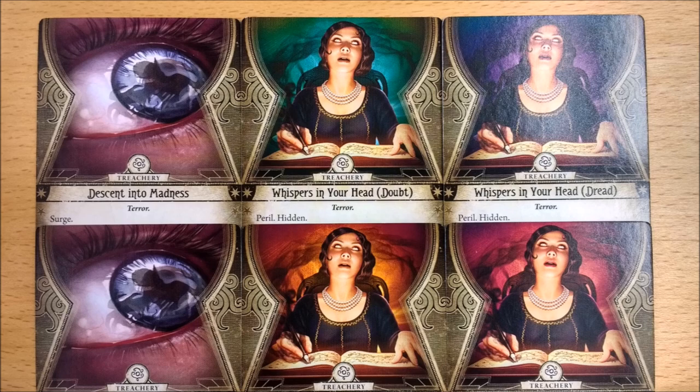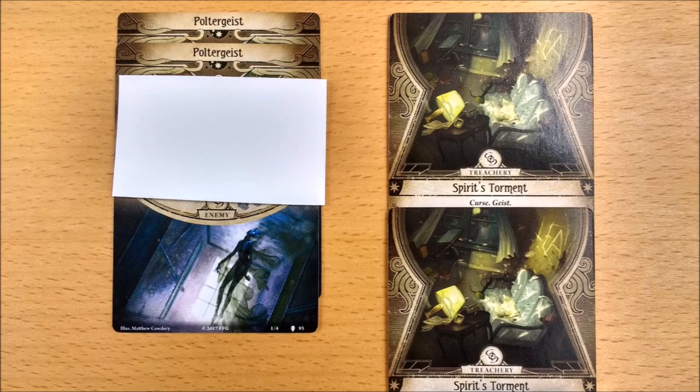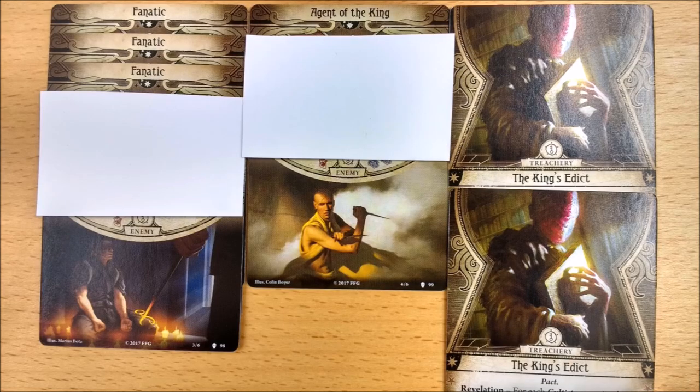Most of these keywords should be familiar to you and you can look them up in the rules reference. But 'hidden' is a new keyword introduced in the Path to Carcosia set and it's defined on the front page of the Path to Carcosia Campaign Guide. This is the 4-card Haunting set, consisting of 2 copies of Spirit's Torment and 2 copies of the Enemy Poltergeist.